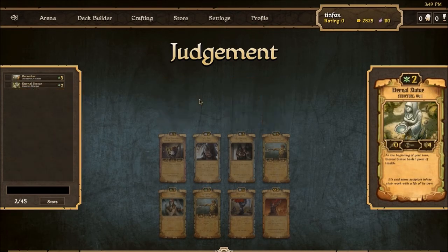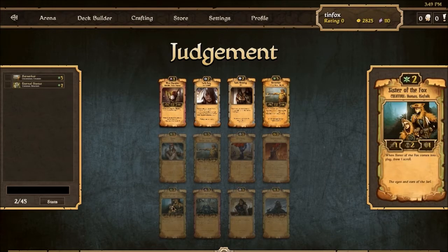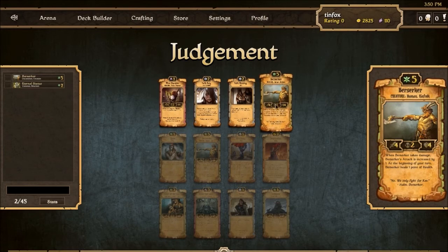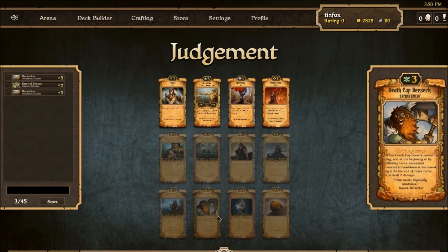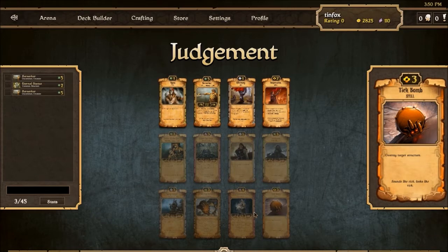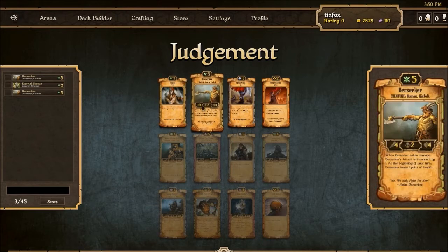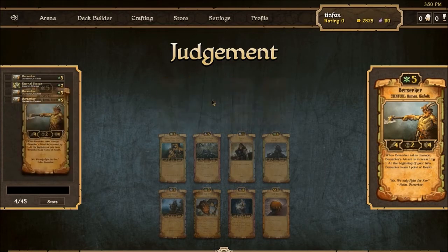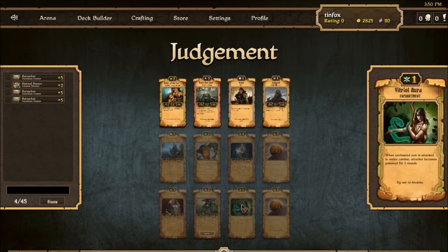Sister of the fox would be good, rot ear would also be good if we're looking at a second color. But I think we go berserker — take our peek. An aging knight isn't terrible, a death cap berserker is okay, and a tick bomb is actually good. Pest assimilator could be good as well. We definitely go berserker here though — three berserkers and we're pretty solidly in growth.